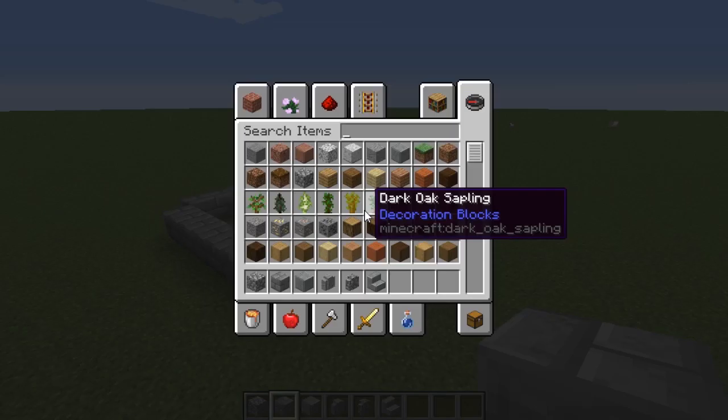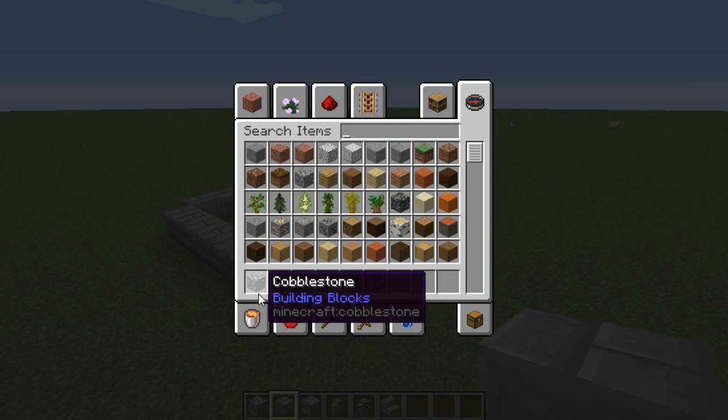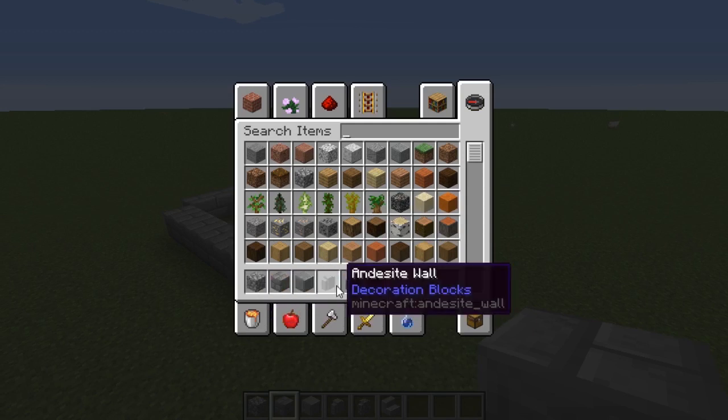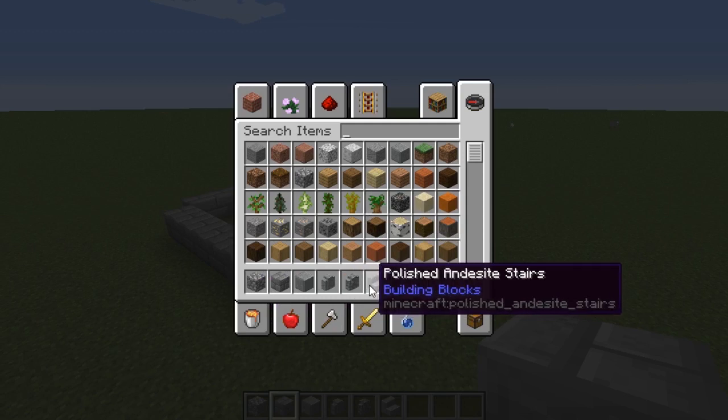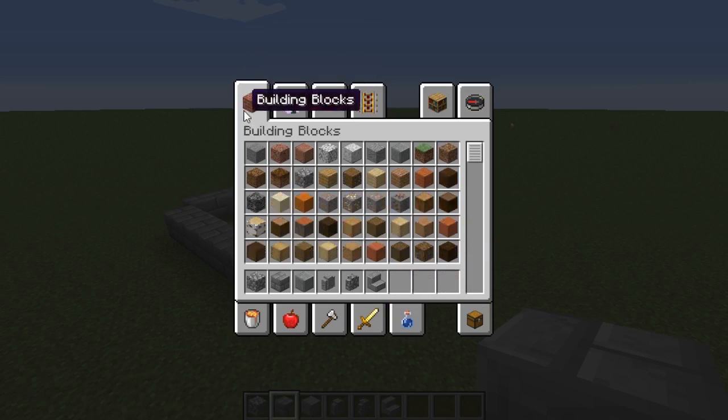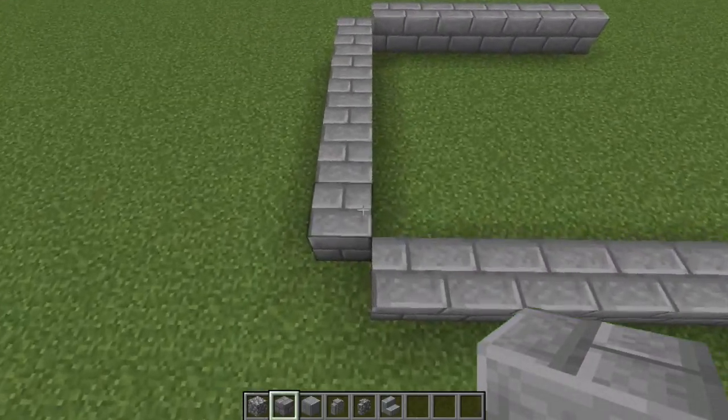The materials you'll need to build this clock tower are cobblestone, stone bricks, polished andesite, andesite wall, cobblestone wall, polished andesite stairs, and some other blocks we'll add on later. The base of this thing is seven blocks on all sides — leave the corners open.